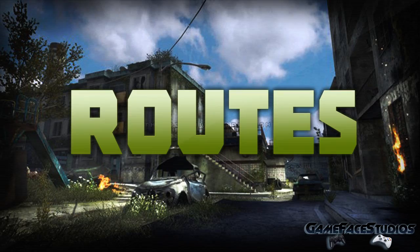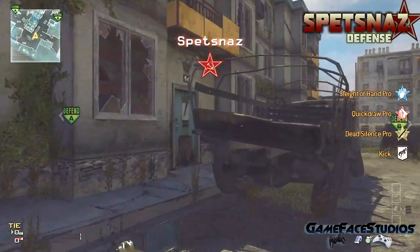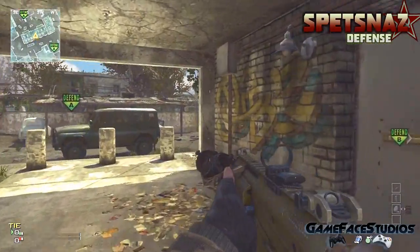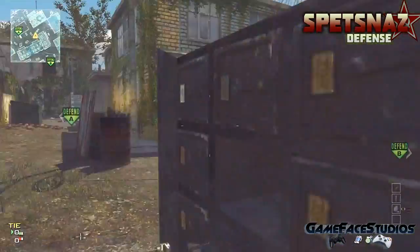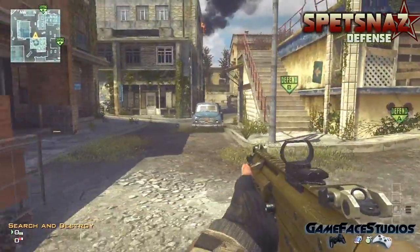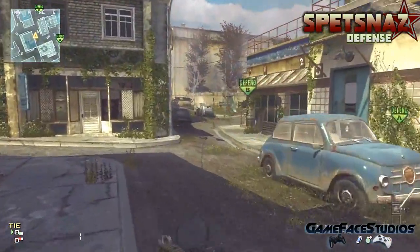Now we're going to move into the routes. The first one is a defensive one on the spetsnaz side when you initially spawn in. I chose an assault rifle, but most of these routes are interchangeable and work with both SMGs and assault rifles. I throw a stun grenade up into this window right here — you'll see me do it later in an example — and from here you either go left or right, it's up to you.